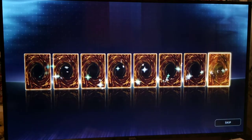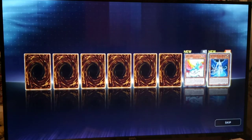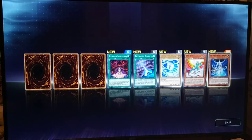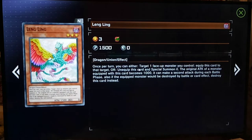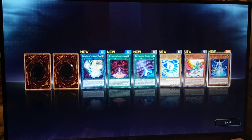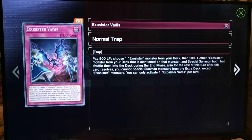Let's see what we get out of here. 19 days left, interesting. The Agent of Life Neptune — oh, agents have new support! Mystical Shine Ball, that's cute. Lin Ling — I actually recognize this. Is this a spirit monster? Oh no, it's a dragon. Reptilians have support. And we got a super rare — Exosister Vadis. I'm not sure if that's how you say that. It's probably Exosister Vadis.